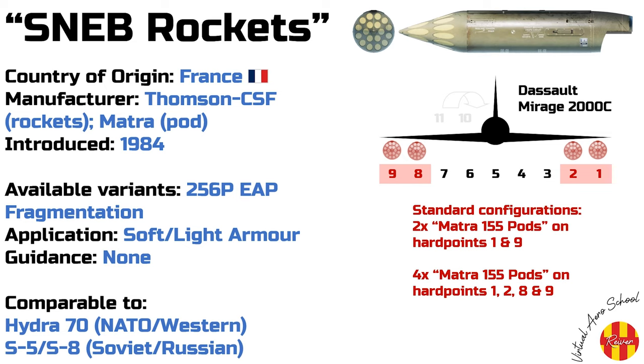The SNEB 68mm rocket can be launched from a number of delivery platforms, the most common of which is the Matra 155, or Type F4 rocket pod. SNEB rockets have various different warheads with which they can be armed; however our module in DCS World can be armed only with the Type 256P EAP multipurpose fragmentation warheads, which are best employed against soft and lightly armoured targets. Comparable weapons include the American Hydra rockets and the Soviet S-5 and S-8 series of rockets. The Mirage 2000C can carry two or four Matra 155 rocket pods on its wing hardpoints. Each pod carries 18 SNEB rockets, making a total possible complement of 72 rockets. They can be fired singularly or in salvos.